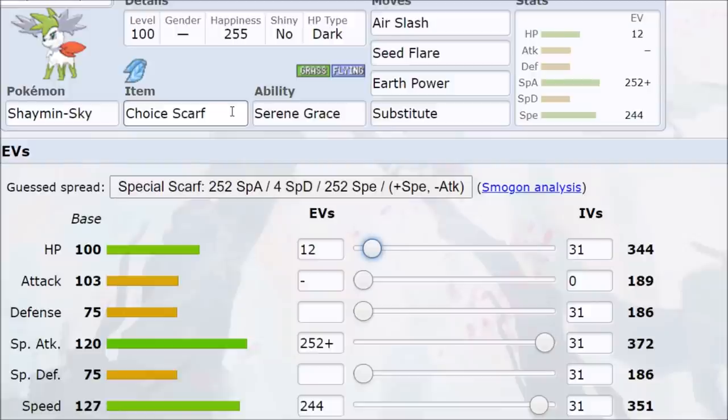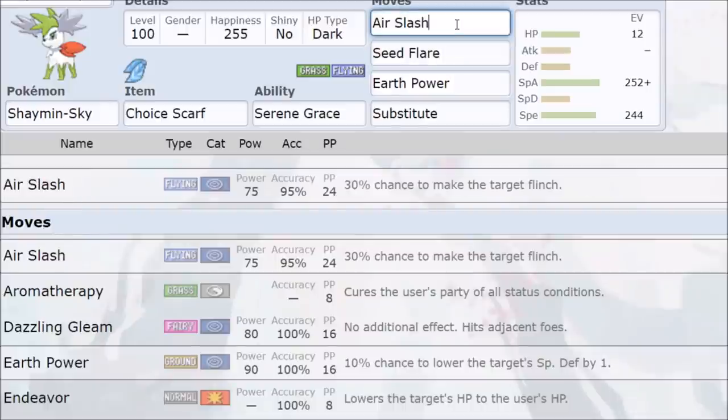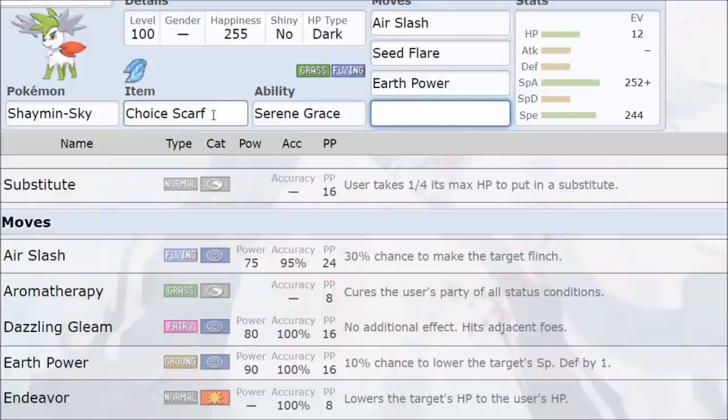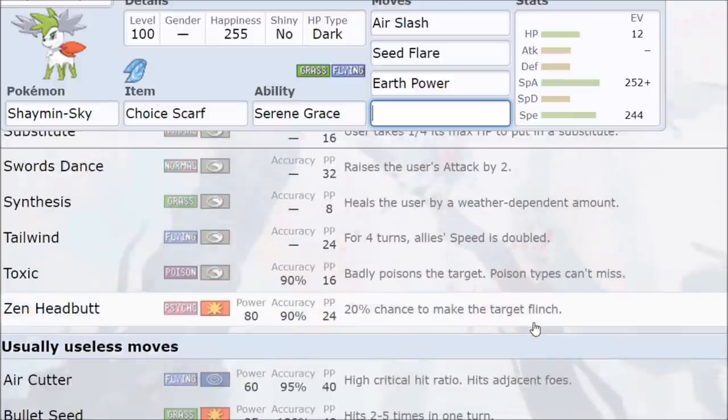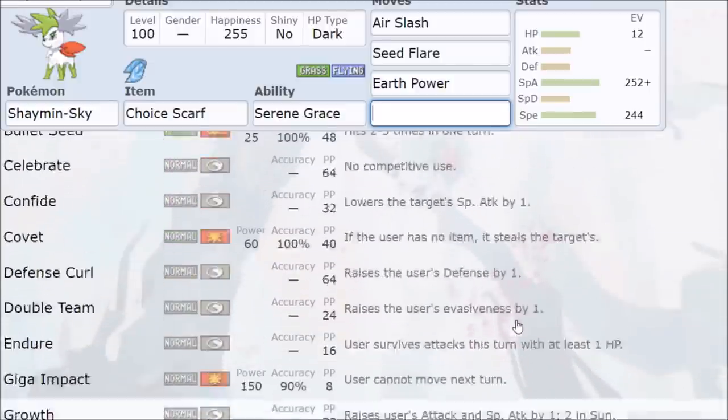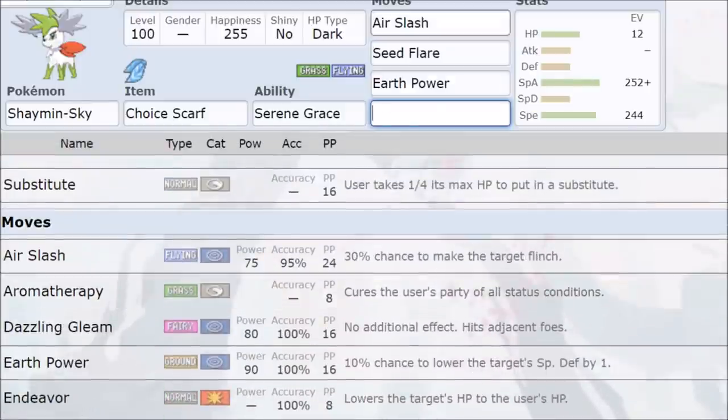You can also go Timid Choice Specs. Life Orb gives 1.3x damage while Specs gives 1.5x — Life Orb will mostly do the same thing except in rare super effective one-shot scenarios. Life Orb also eventually burns you down. Specs opens up an extra move slot — options like Psychic. Either way, it's Shaymin: it's not a fun game when you're playing with these Pokemon.